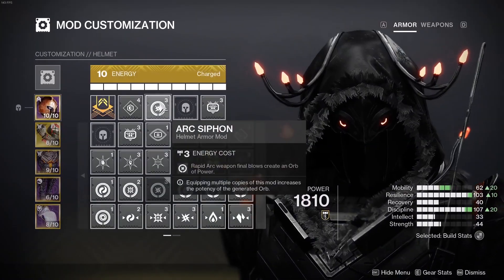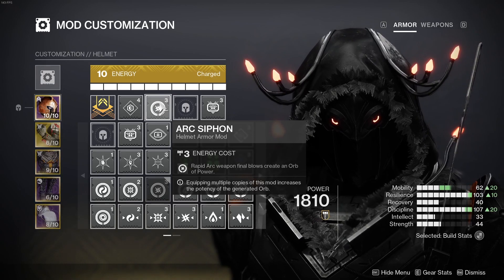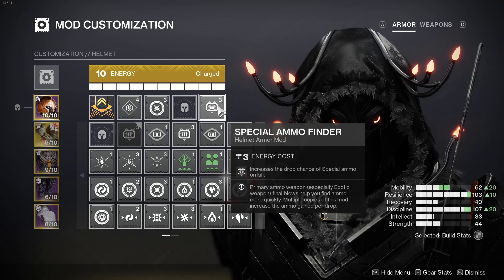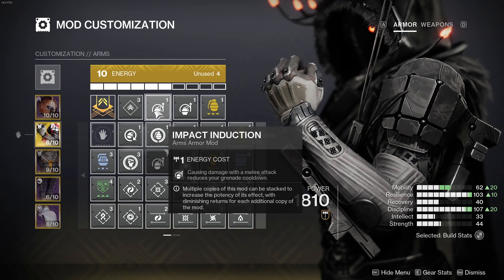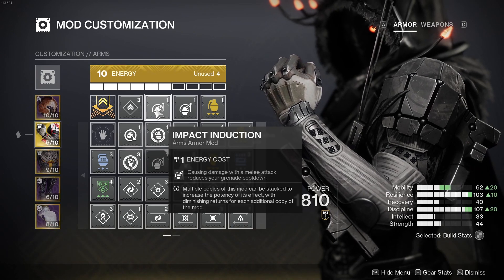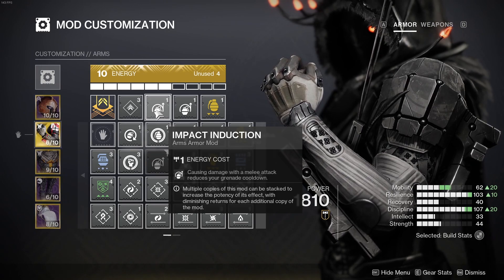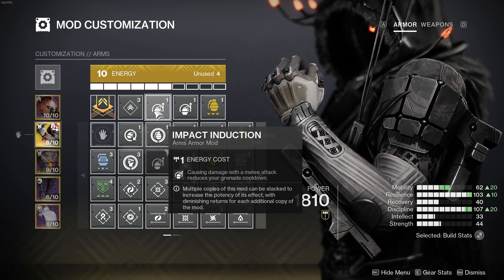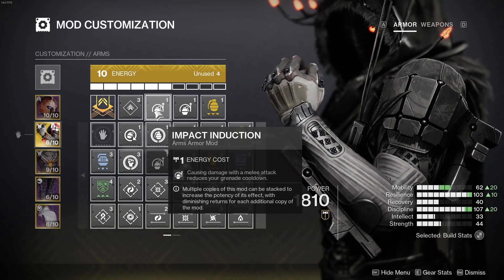Moving on to my armor. On my helmet I'm using an Arc Siphon mod for my arc weapon — you can use whatever siphon mod you want based on the weapon you're using. I'm also combining it with a Special Ammo Finder, though you can replace this with whatever mod you want. On my Renewal Grasps I'm using two Impact Induction mods: causing damage with a melee attack reduces your grenade cooldown. Keep in mind that when you kill enemies they drop stasis shards that give you melee energy back, and getting your dodge also gives you your melee back — so constantly spamming your melee will get your grenade back much quicker.